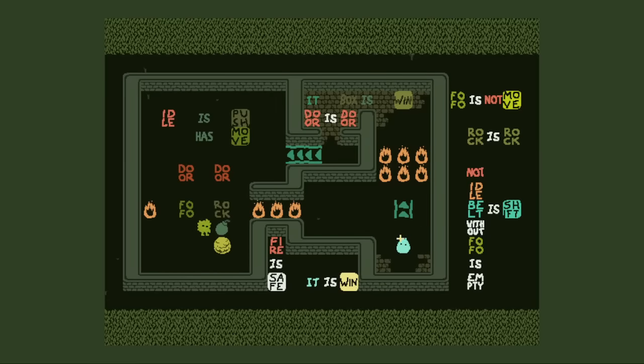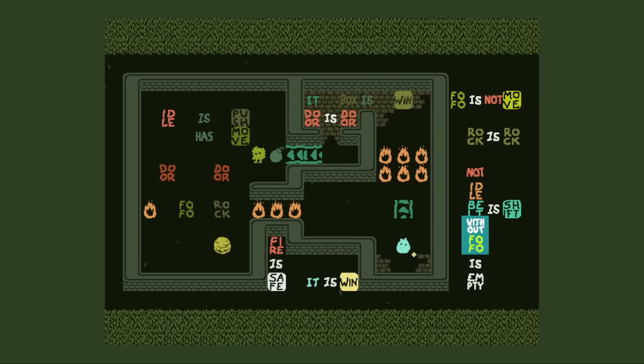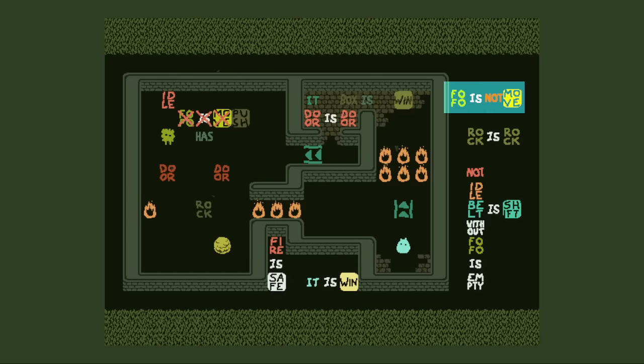Why is there so much? Fire is safe. We can destroy the belts, probably. I can only destroy one right now. This rule is weird — belt is never going to be without Fofo. If I'm without Fofo, that means I don't have control. Fofo is not move means I'll explode here, and I can't do Fofo is move because it's cancelled out by Fofo is not move.